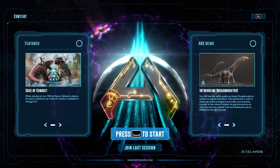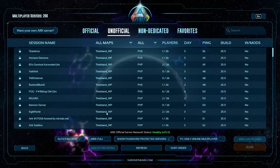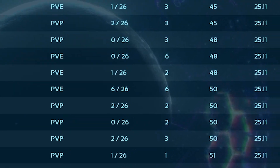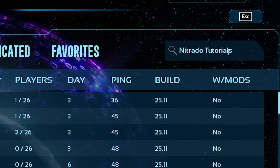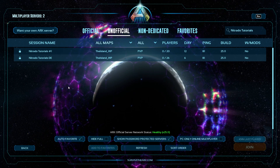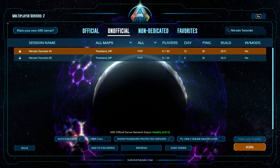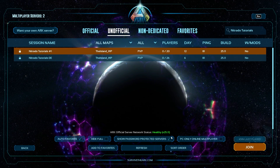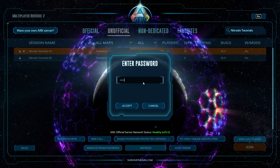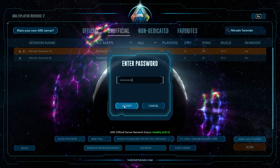Now that we're in game, the first thing we're going to do is open up the main menu where we can see the join game tab — select that. Down at the bottom you'll see something that says "show password protected servers" — have that set on so that when you search it up you can actually find the server that you have password protected. From here, simply click on the server you're trying to join and hit the join button in the bottom right corner, highlighted in bright orange. A popup will appear saying "enter password," which is exactly what this whole tutorial has been leading up to.